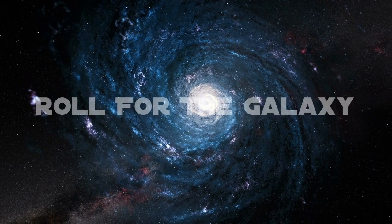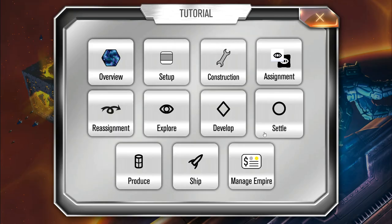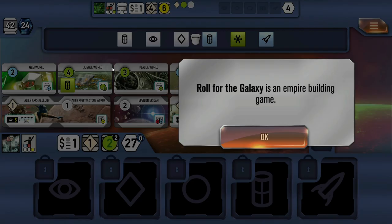In today's video we will take a look at Roll for the Galaxy, a spin-off of the popular Race for the Galaxy, and teach you how to play in about 18 minutes, here on Legendary Tactics. We're going to walk you through the tutorial for Roll for the Galaxy, and if you've played Race for the Galaxy you will see some commonalities. I'm going to zip through it as fast as I can while still making sense.